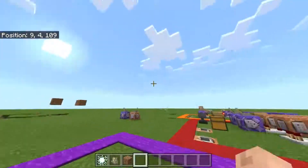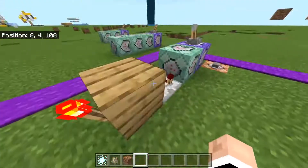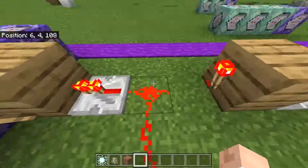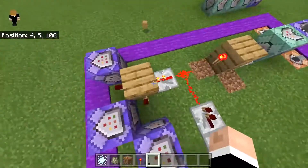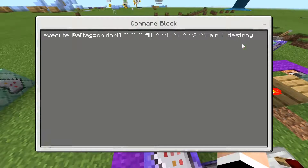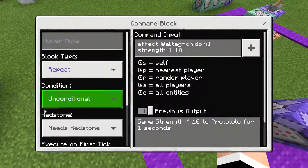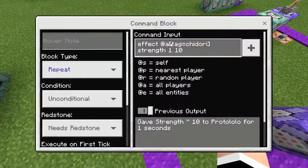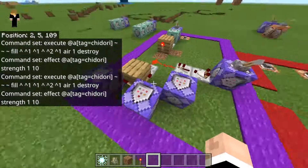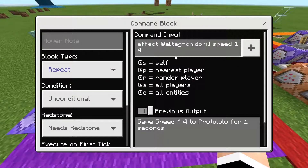If a player has zero levels, this will turn on and change the redstone state. When I'm holding the Chidori and have chakra, the testfor block stays off. If chakra hits zero, the testfor turns on - which turns off the main command block chain. So all the buffs get disabled. The remaining commands - the block-breaking command, strength 10 for one second, and speed 4 for one second - are repeat blocks needing redstone rather than chain commands. All values are fully customizable.